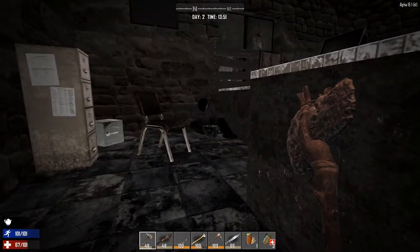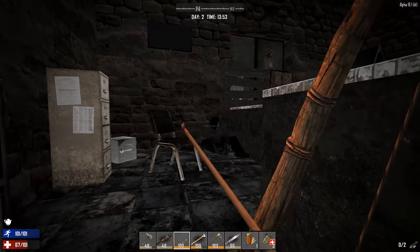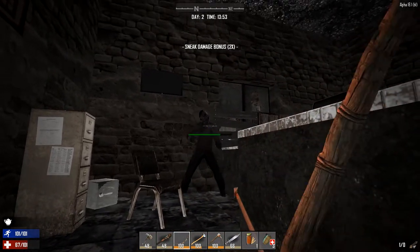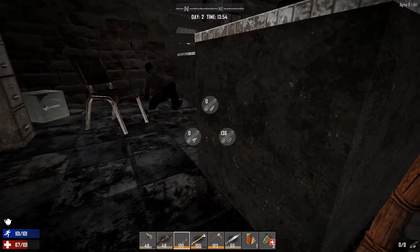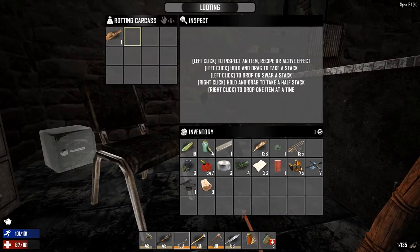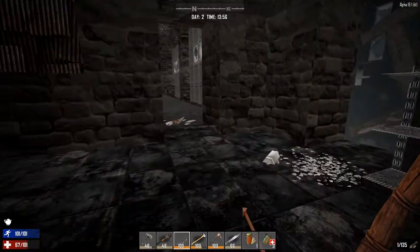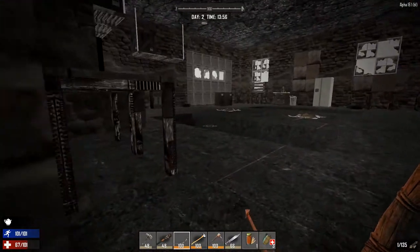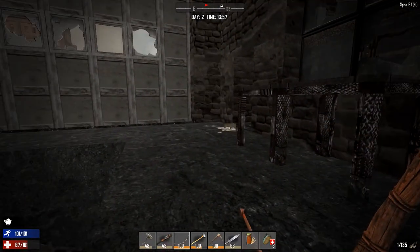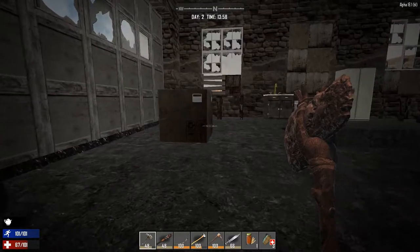Let's check behind this counter - I bet if there's going to be anyone they'll be behind here. Yes, there is one right there! Let's load this arrow. Oh, we can load steel arrows in here - I did not realize! We used our two steel arrows on him. Do you have anything good? Some cloth. Let's make sure there are no more sleepers around before I start looting properly - none by the wall, none over there. I think we're okay.